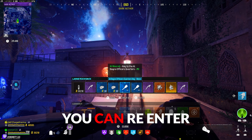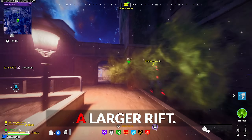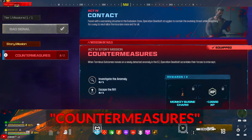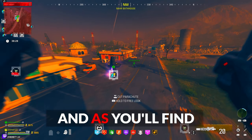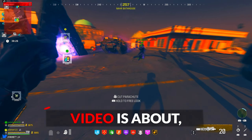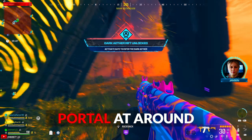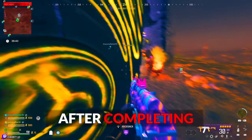After completion of that easter egg, you can re-enter that Dark Aether portal at around the F6 coordinate of the map through a larger rift. The Season 2 Zombies Easter Egg was Act 4 Mission 2 Countermeasures, initially accessible via the portal at about the F4 coordinate of the Urzikstan map, and after completion of this easter egg, you can re-enter this Dark Aether portal at around the G4 coordinate of the map through a larger rift.